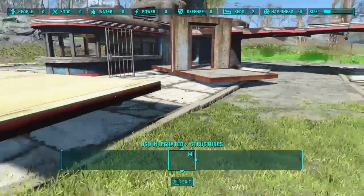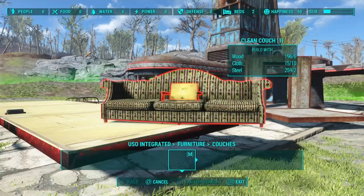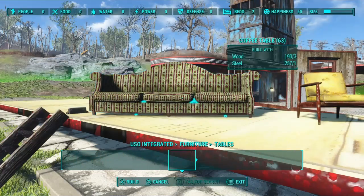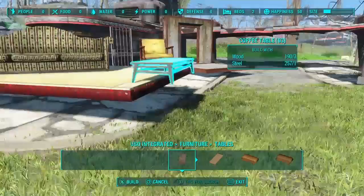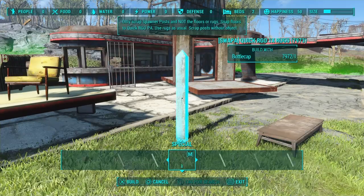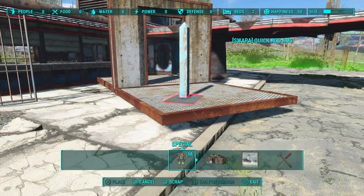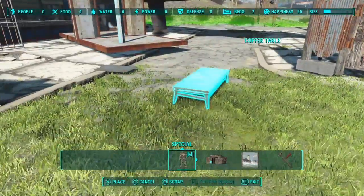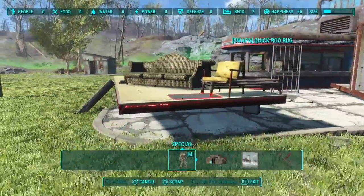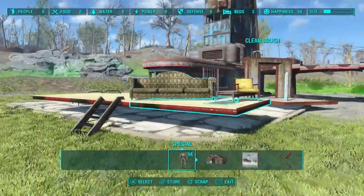Now let's get some more objects — let's grab some more furniture: a chair, a couch, a table. I want to put a table in between these, so no problem. Let's go back to the special menu and grab just one rug — that's all we need. One rug. We'll just put it there, go ahead and grab our rug, and we'll just rug glitch this little coffee table right in between our furniture.